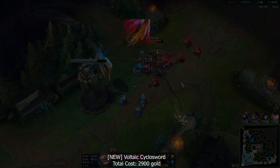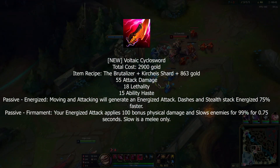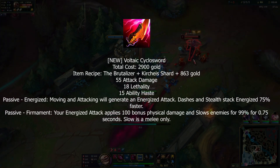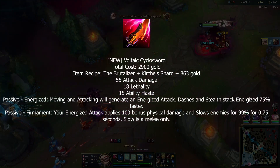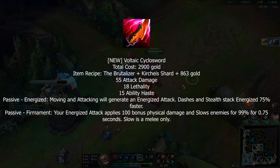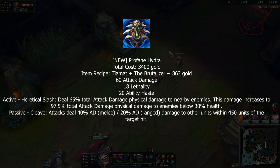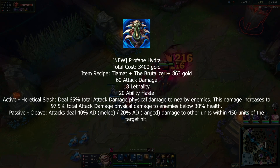Now for assassin items — first we have Voltaic Cyclosword, giving AD, lethality, and ability haste. Its passive is an energized passive: charge it up by moving, and at 100 stacks your attack deals bonus damage and slows for 99% for basically one second. That's crazy.